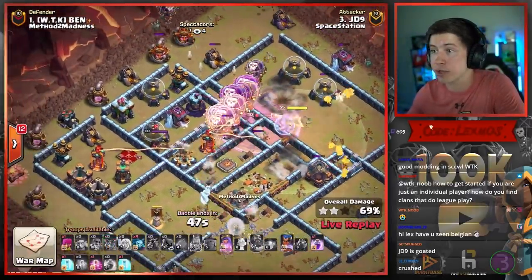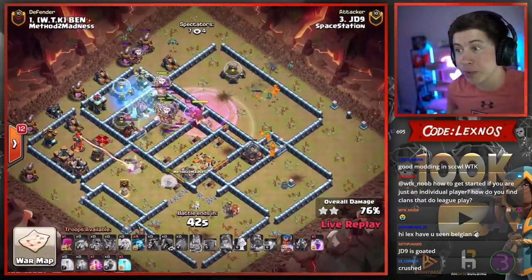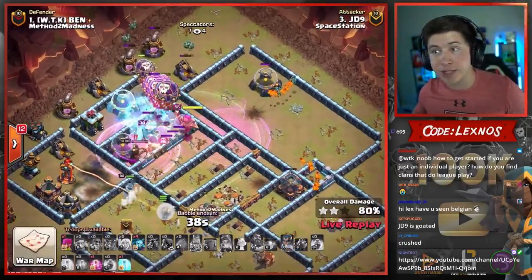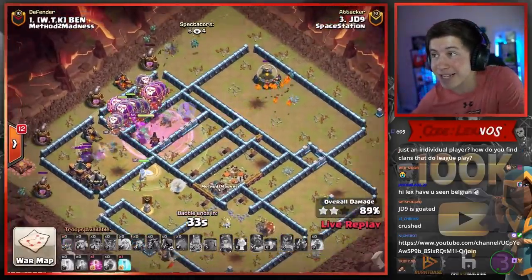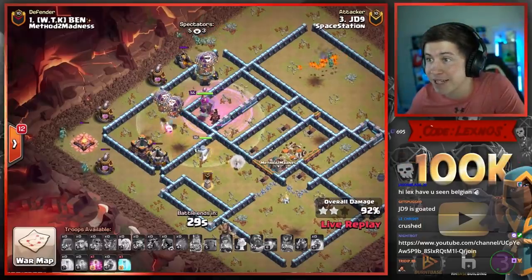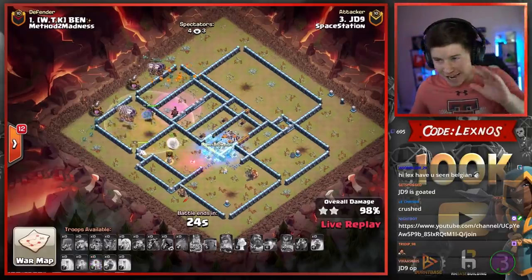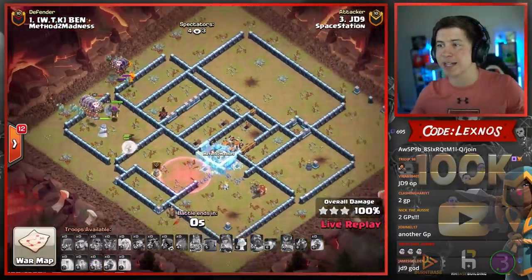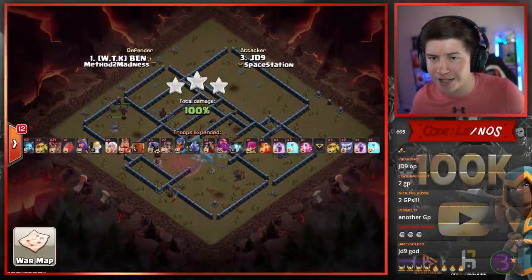Rage the Loons as they move toward the top side of the base. We get through that second Multi. Queen pops her ability — she's still going strong. He still has three more spells. Last Rage. Freeze on the top side. Road Champ pops her ability. Down goes the enemy Queen. 30 seconds to go. Minions on the top side — it's looking strong for JD9. Tons of Minions for cleanup at 9 o'clock. This man is going to swag a Haste and a Freeze spell — absolutely wrecked Ben's base with both spells swagged right there in the middle. GGs to JD9. What a beautiful Queen Charge Lalo.